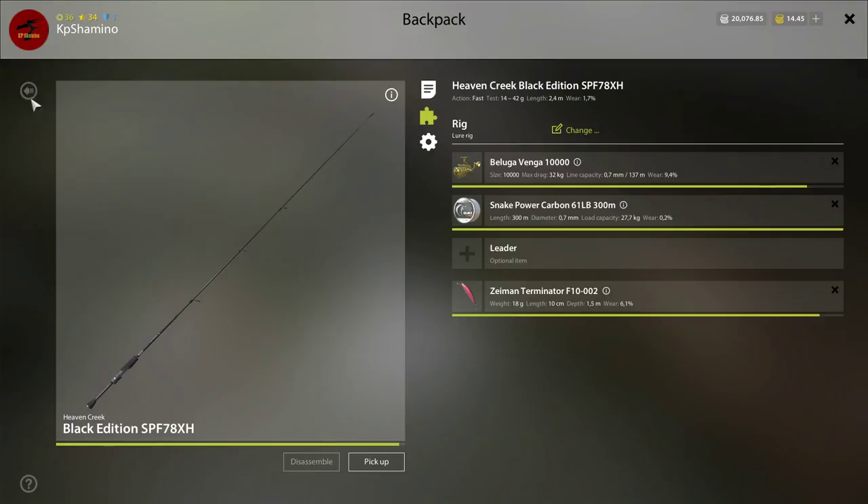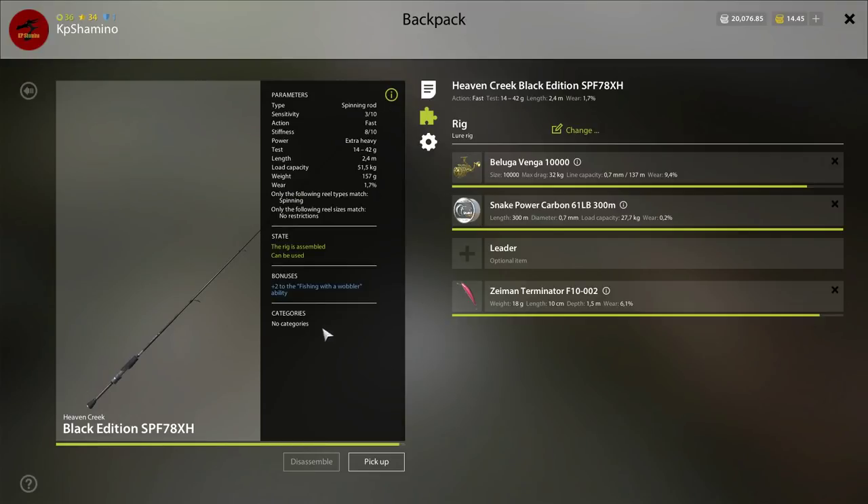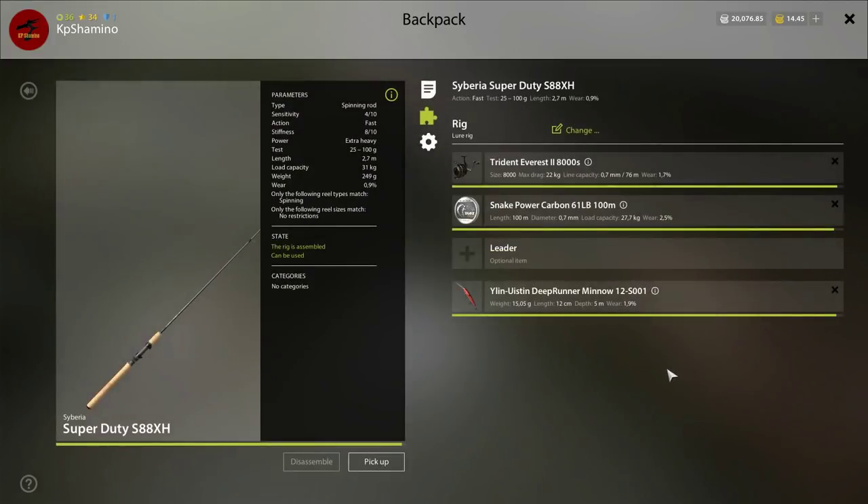The Zayman Terminator F10 is not that deep — 1.5 meter. Then for my other setup I'm using the Black Edition with plus 2 on wobblers. The other lure is the Everest with Snake Power, same fluoro, straight line. Because it's a brown trout, and trout most of the time like to be sensitive — they are very emotional, so you need to use line that sensitive fish cannot see, so they will bite your lure.